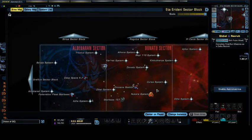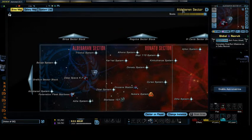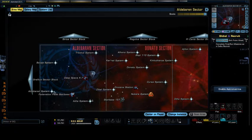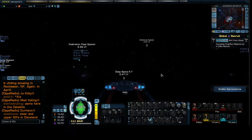Right now we are in what is called the Etta Ariadana Sector Block — I am probably mispronouncing that horribly, not really that concerned — but anyway, we are on our way to Deep Space K7. There are a couple of things I was going to show you here.